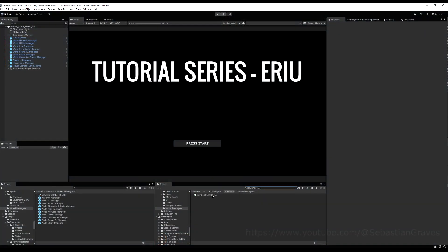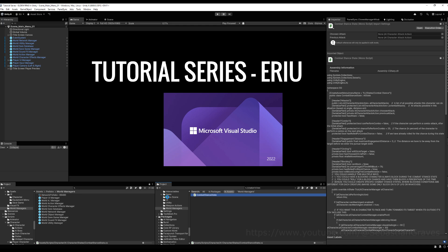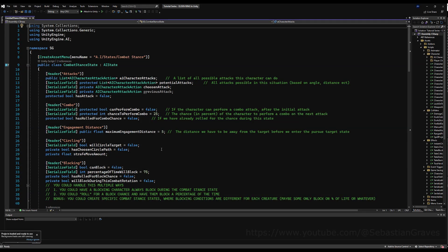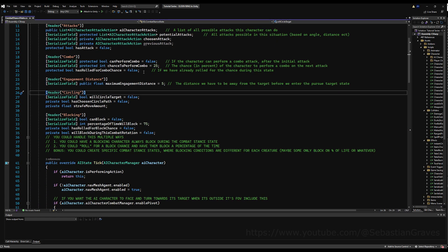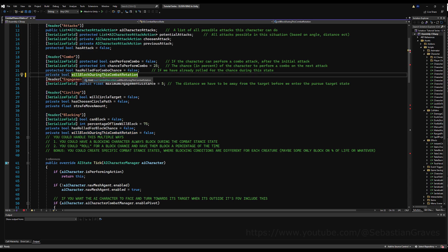Hello everybody. Today we're going to add AI combos to a character which we've already started. Let's go to the combat stance state and I'll show you what I mean. Apologies — this first clip I tried out my old recording software one more time and it turned into a slideshow, but I dropped back into my new recording software when we get into Unity, so you'll only see this choppiness for this first bit in Visual Studio.